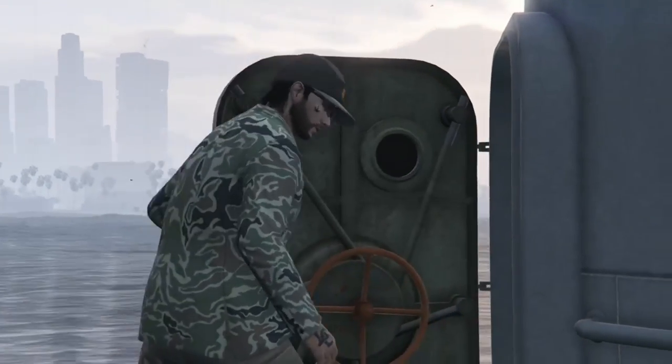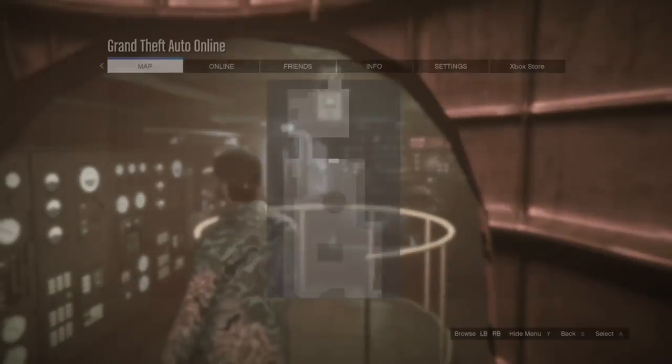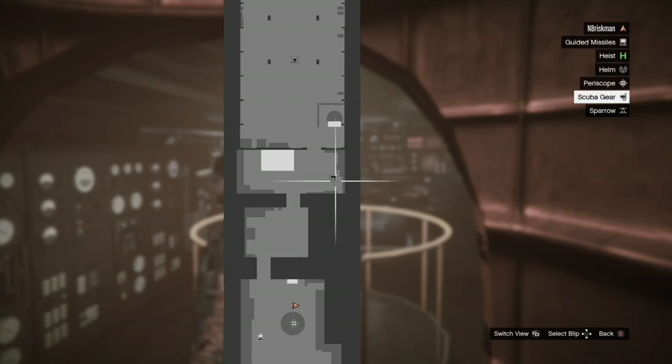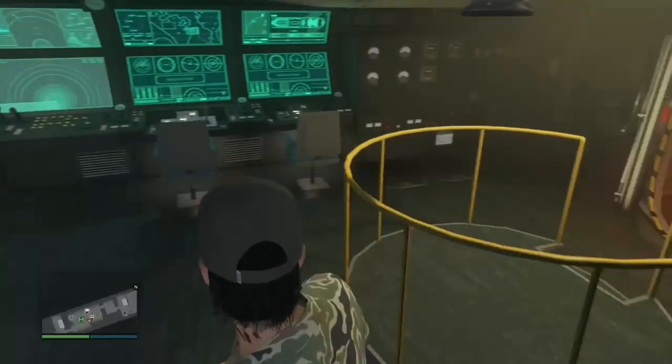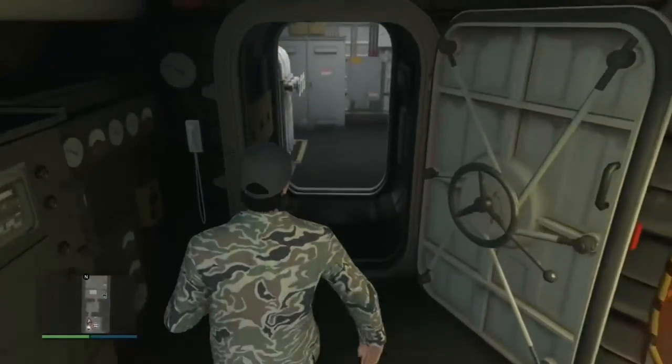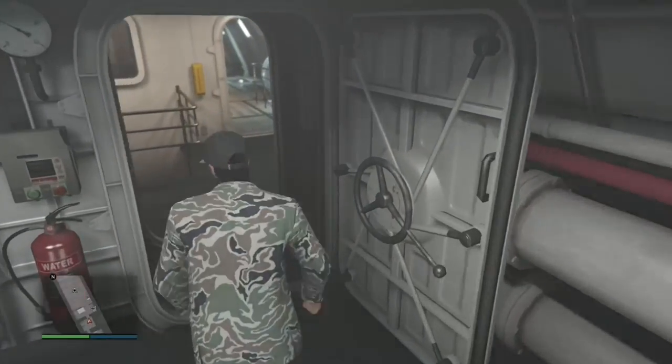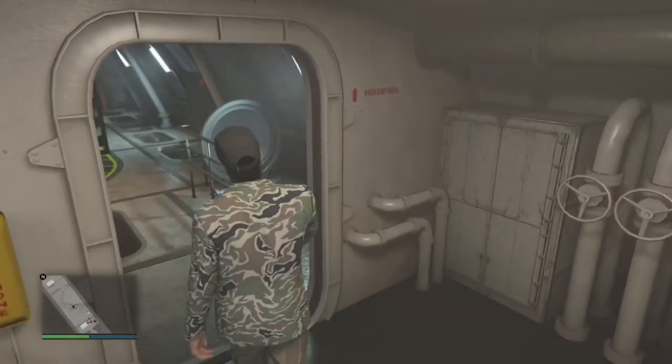Go into your Kosatka and once you're in the submarine you want to go to the scuba dive suit. As you can see on the map it's pretty close, right over here. You basically just want to go up through it.